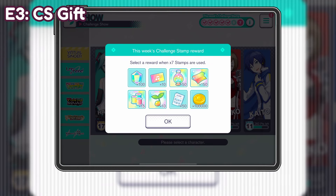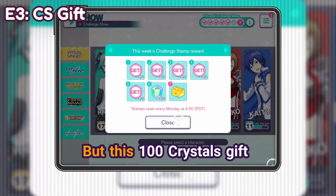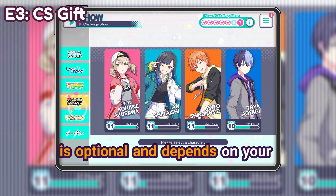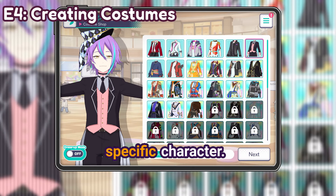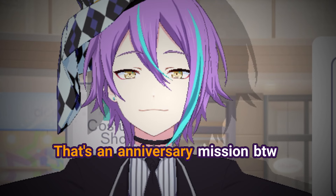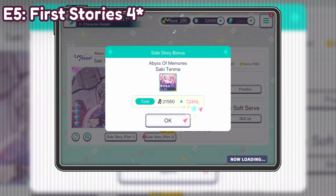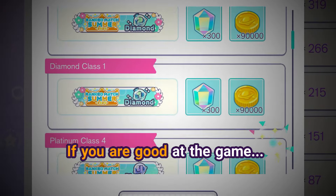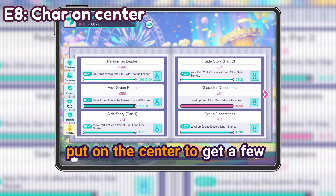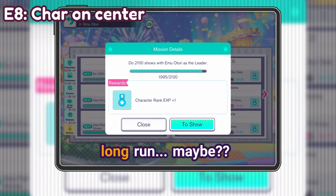The 7th day trick for extra rewards from the challenge show, though the 100 crystal gift is optional depending on your current needs. You can get some character rank points by creating a costume for a specific character — that's an anniversary mission by the way. Also, fierce history of 4-star cards, rank match placement if you're good at the game, and using characters you've never put at center to get a few character rank points in the long run.